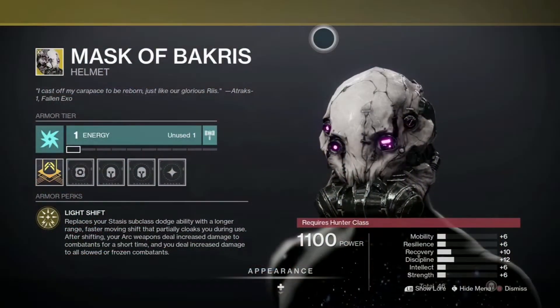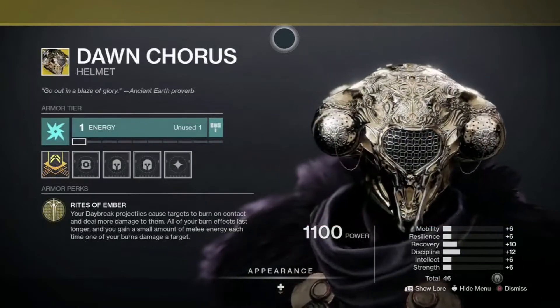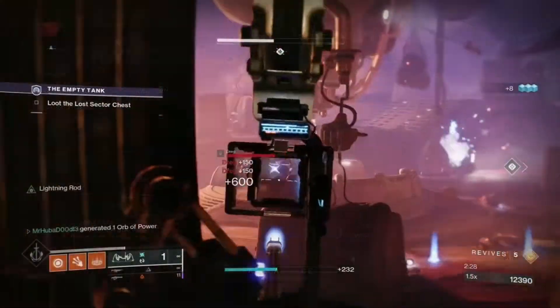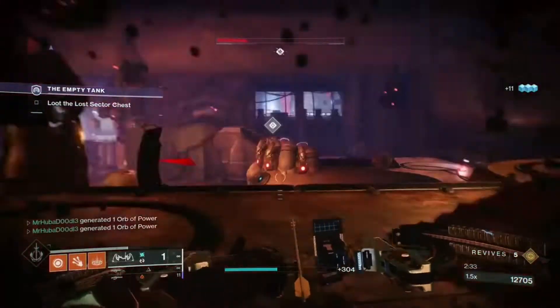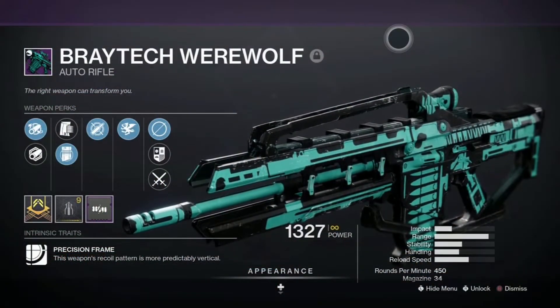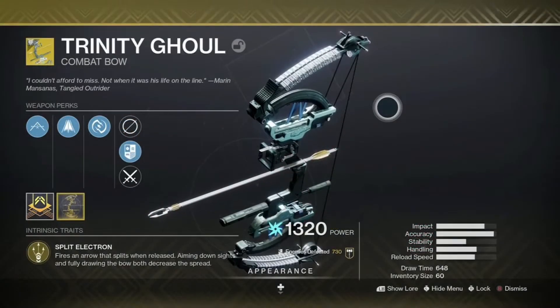The rewards dropping today are exotic head armor: the Mask of Bakris for Hunters, Precious Scars for the Titan, and the Dawn Chorus for Warlocks. There is also a chance of receiving other exotics from the loot pool, enhancement cores, and enhancement prisms.